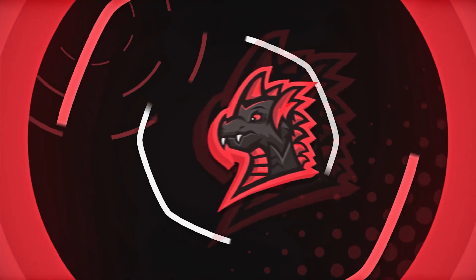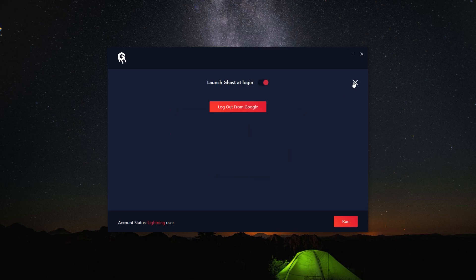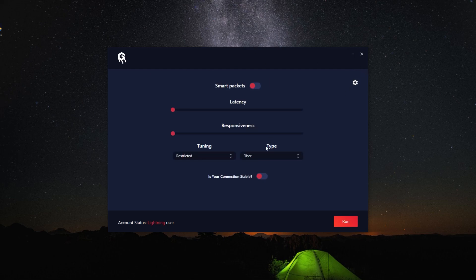Log in with Google — we're going to go ahead and log in real quick. This is what the dashboard looks like. It may look a little confusing — we've got our account status, which is Lightning. There is a discount code in the description that you can use to purchase the Lightning status. It says Smart Packets Latency, so you can increase the latency if you want — we're going to keep this on zero. There's also Responsiveness, which you can increase, and Tuning. These are all types of things that you can do to modify how your game feels. We're going to leave it entirely like this, just run it and see how it works.